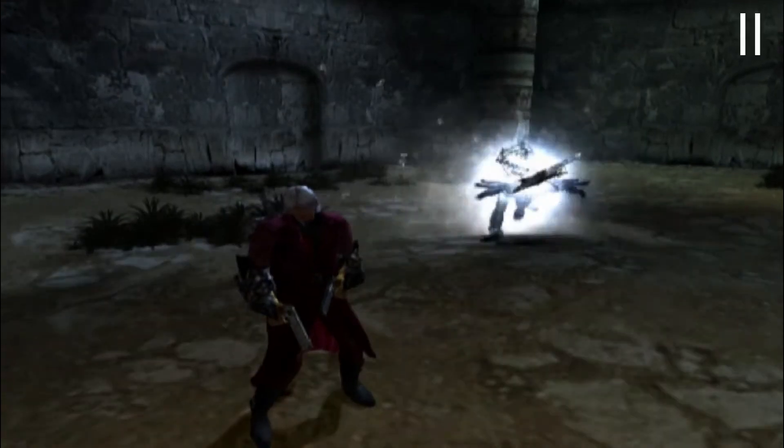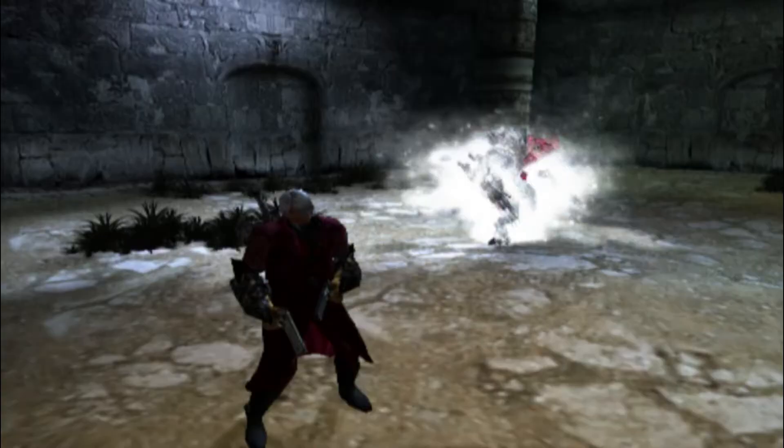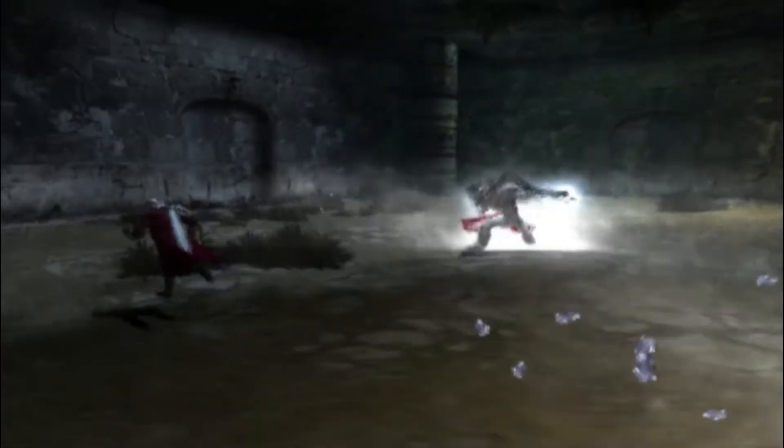Ranged Attack 2: same thing — they always stop walking and they make a weird sound as their claws glow, but this time they have both claws in front of their face. For this attack, they attack with both claws at once and it's only one hit, so you can easily dodge however you want.